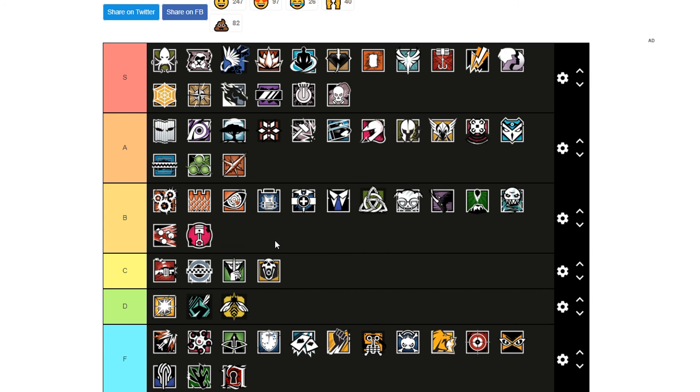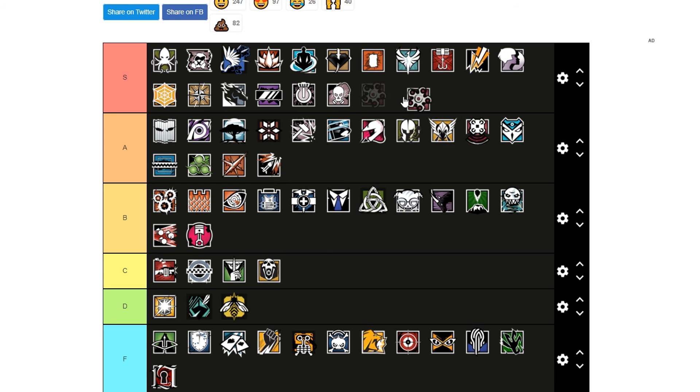Gridlock is B tier — good for holding off flanks. Ash is A tier. Hibana is S tier obviously — she's been S tier since she got released.